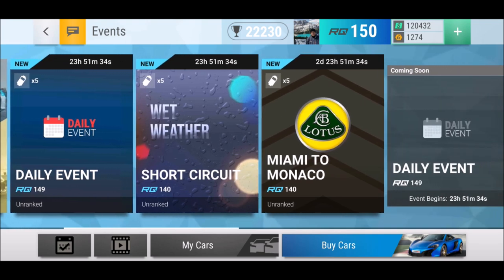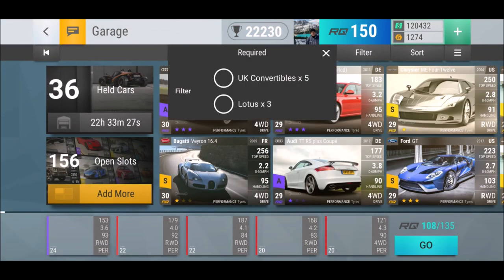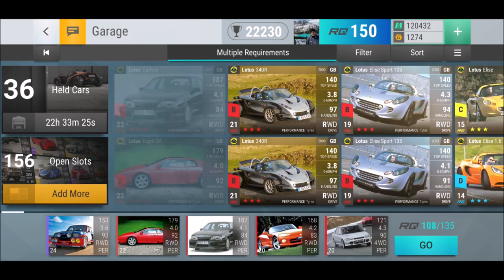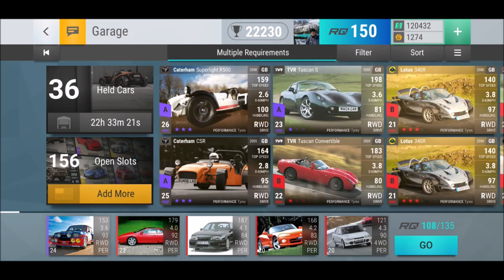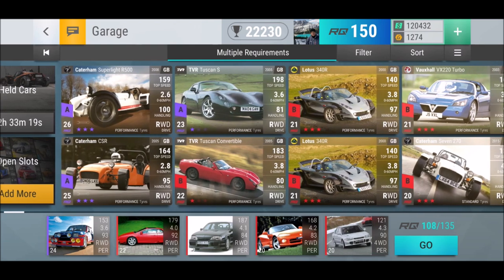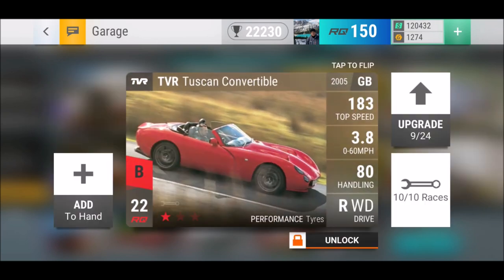So what else can we expect this week? We got Miami to Monaco, UK Convertibles 5, and three Lotus Cars. I have plenty of Lotus Cars. I really hope we have some speed going on with UK Convertibles. I got my Cater Hamps; I really hope it's going to be twisty, and a little bit of speed for my Lotus rides.